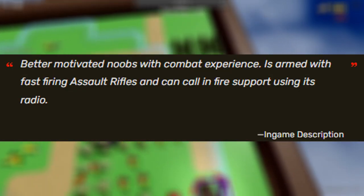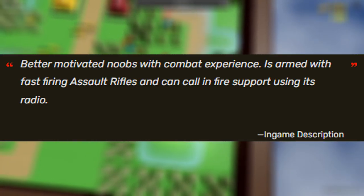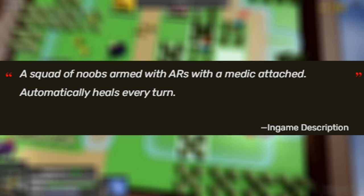In-game description, grunts: better motivated noobs with combat experience, armed with a fast-firing assault rifle and can call in fire support using its radio. In-game description, grunts M: a squad of noobs armed with ARs with a medic attached, automatically heals every turn.